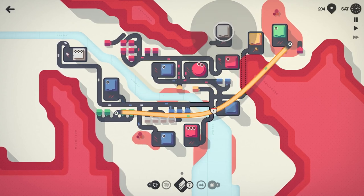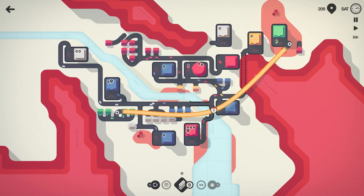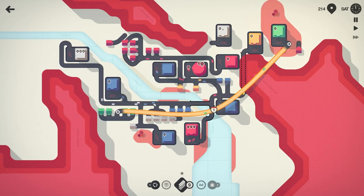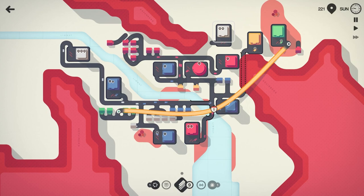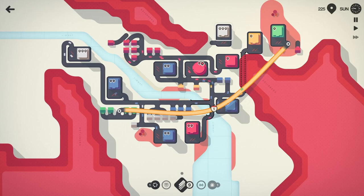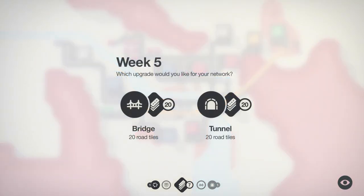Let's go ahead and reduce this and make that less of a crazy intersection. Delete that, bring it down, and square this off like that. There we go — I think that'll be a little easier. The whites should be hooked in, so let's hook that in like that. Zurich is getting a little crazy here.